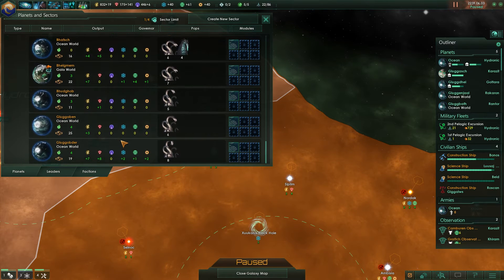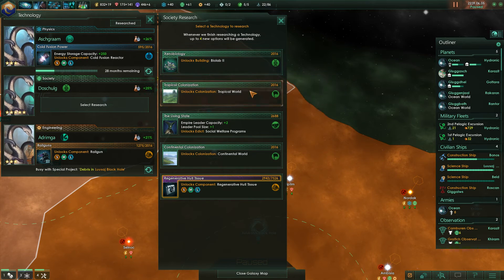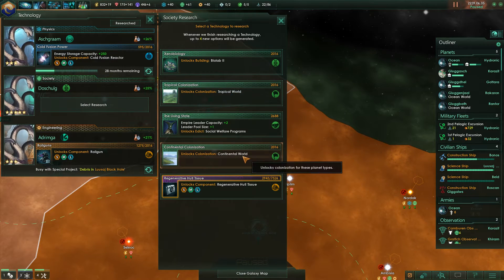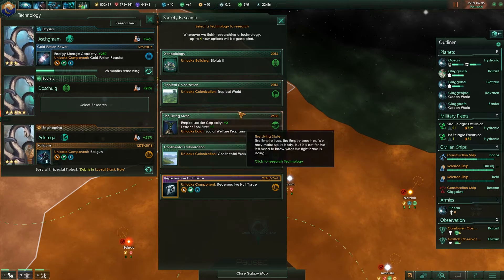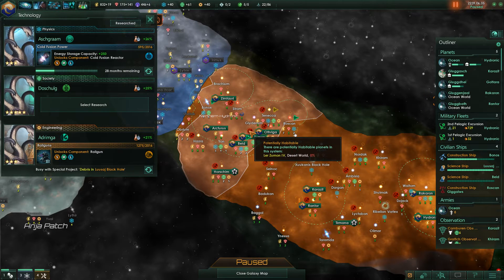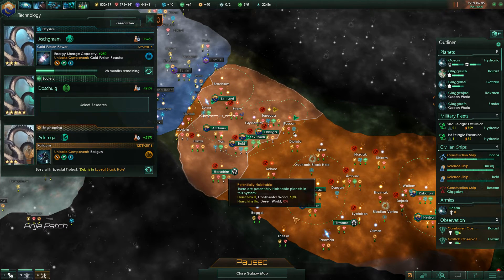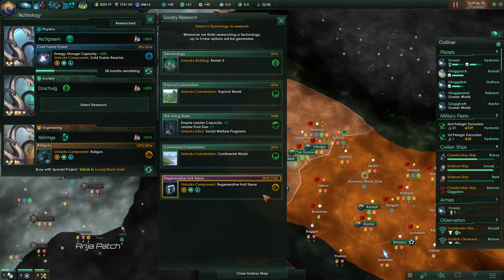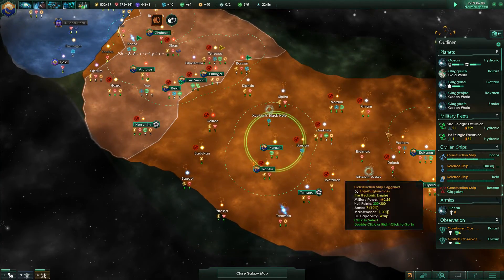Do we have spaceports everywhere? Yes we do — nice, so we have a full force limit. The next technology we can unlock is tropical world colonization, continental world colonization, or regenerative hull tissue. I think we'll go for colonization — tropical or continental. Continental is better for us at 60%, so let's go for continental world first.